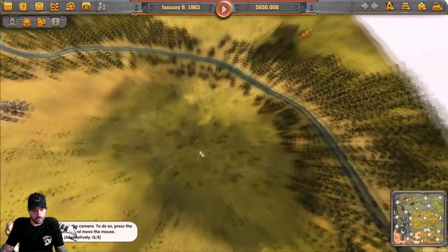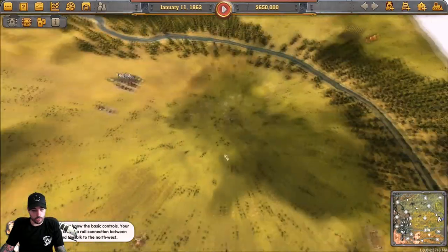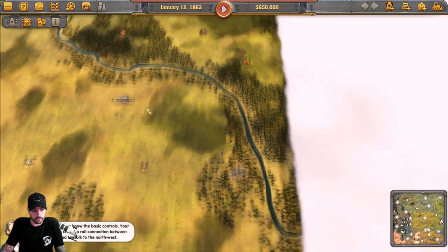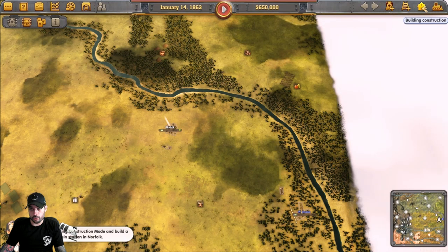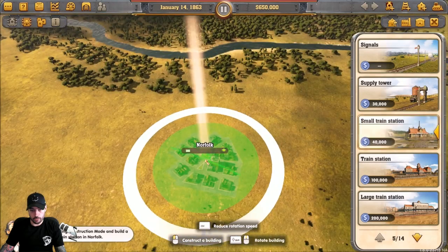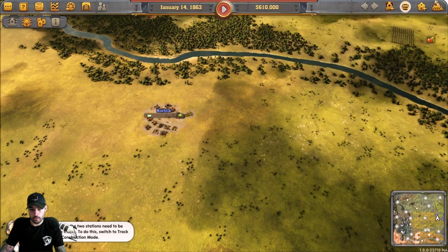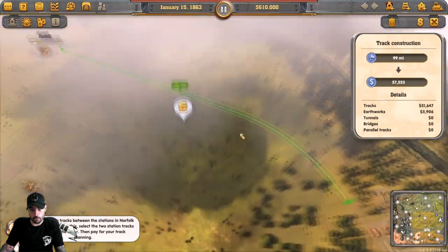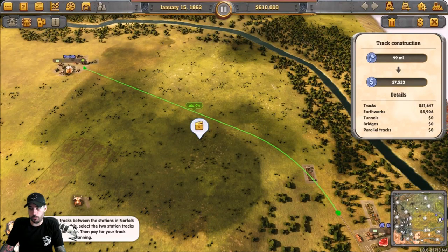The tutorial teaches basic camera controls — zooming, rotating, aiming the view. The first task is to create a rail connection between Omaha and Norfolk to the northwest. Both cities need a station; there's already one in Omaha. Go into building construction and build a small train station. Put it right in the middle. Then switch to track construction to connect the two stations — make sure you don't have unnecessary bridges or tunnels, keeping it at zero percent grade.